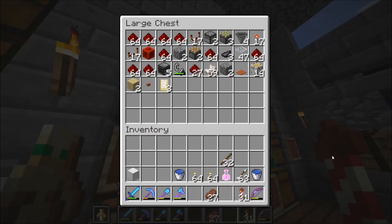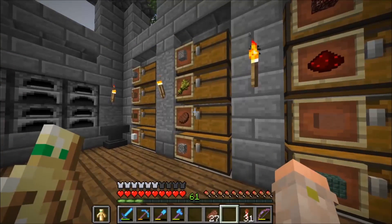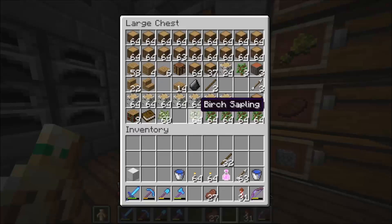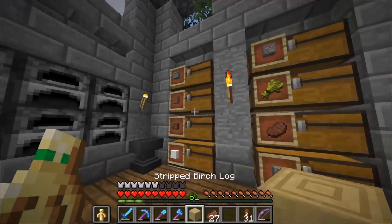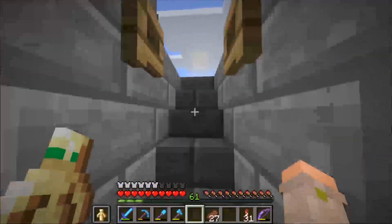The main changes were to the ocean. They added prismarine stairs and slabs, seagrass, sea pickles, and you can now dye shulker boxes. You can also strip logs now, which is pretty cool. Let's grab a log and I'll demonstrate that. The rest of the stuff has to do with the ocean.